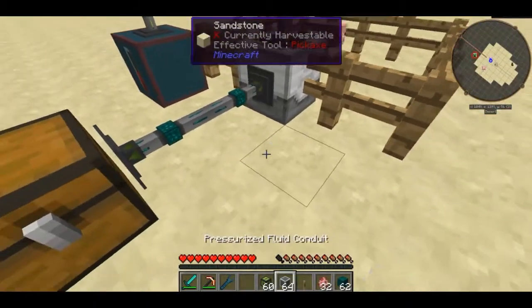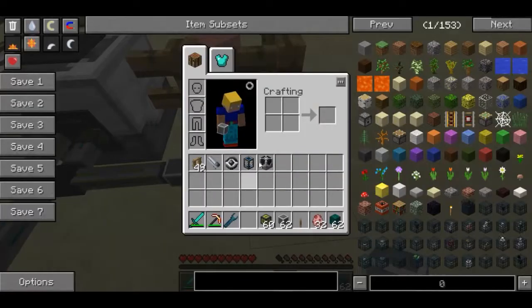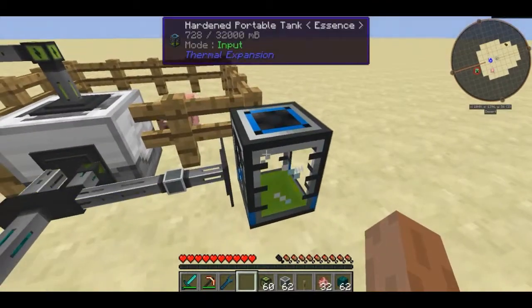Mob essence is also going to start building up. So what you're going to want to do is connect some kind of fluid conduit. I recommend storing it into a tank unless you want to use the mob essence for something later.